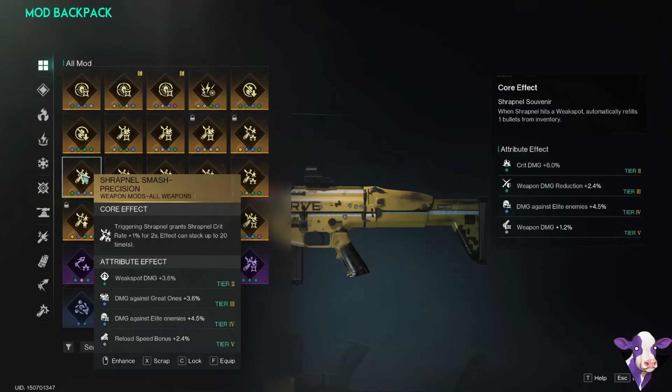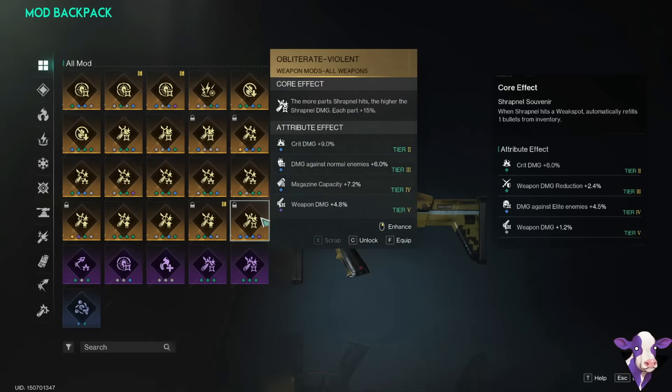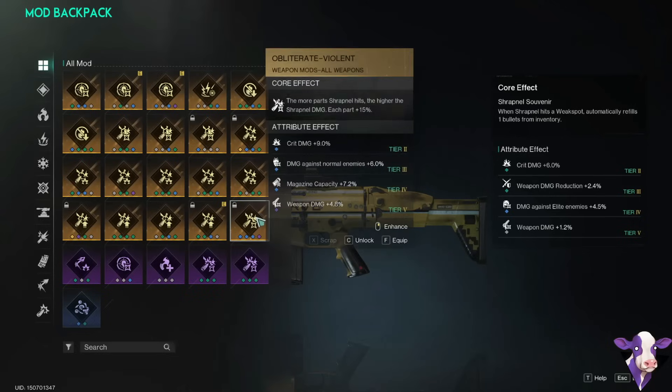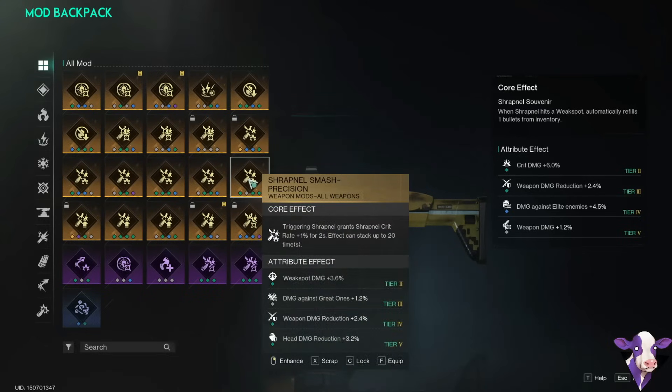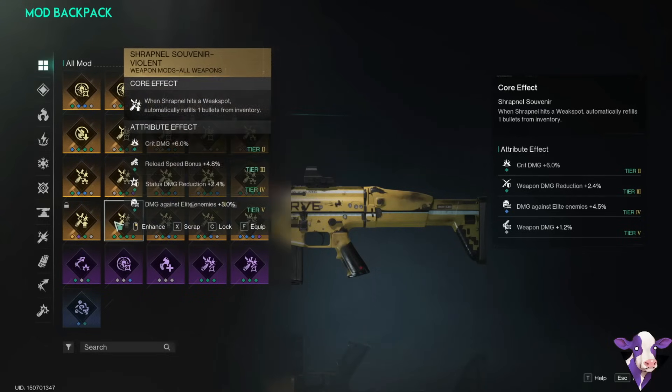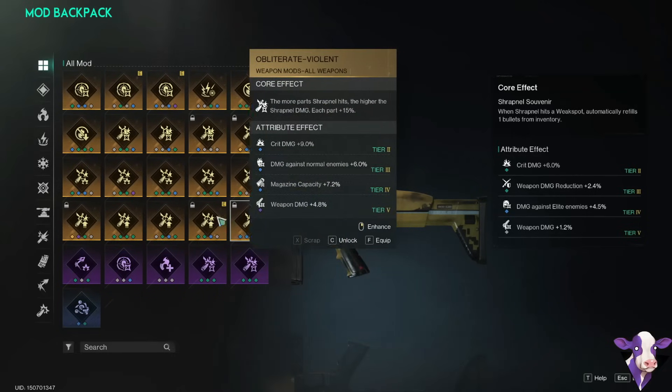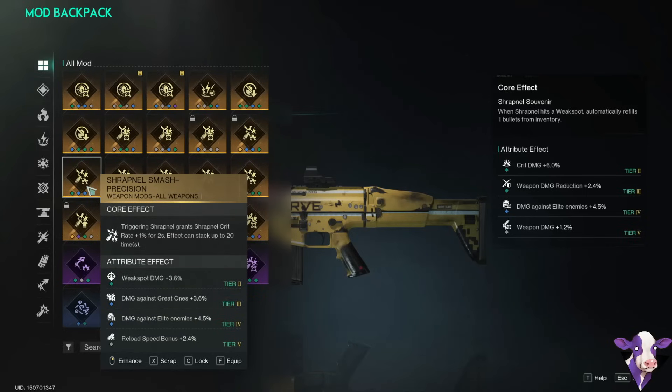Another mod people asked about in the comments is Shrapnel Smash — triggering shrapnel gives you shrapnel crit rate. I just tested this, and it only gives our shrapnel crit rate, not our actual Soaker crit rate, and it only lasts two seconds. It can stack up to 20 times, but I just didn't find that this was out-damaging Obliterate. So I think Obliterate does more damage — that's my thought on Shrapnel Smash.